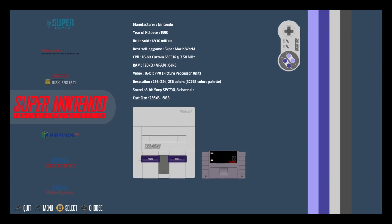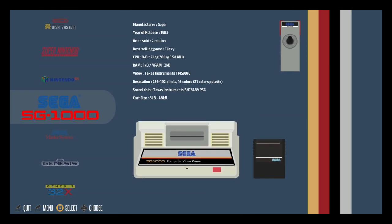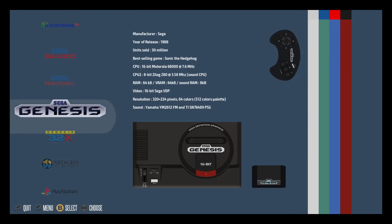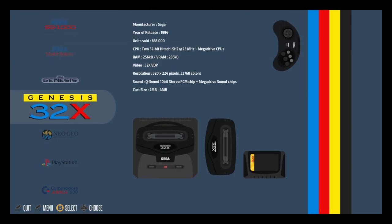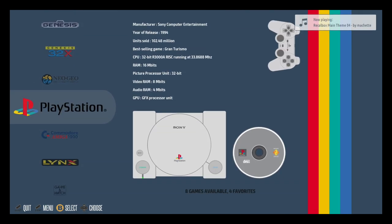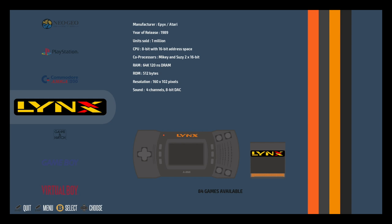Super Nintendo, Nintendo 64 - there's not that many games in there - Sega SG-1000, Sega Master System, Sega Genesis, Genesis 32X - I used to have that - Neo Geo, PlayStation. PlayStation 2 is missing. Commodore Amiga 1200.